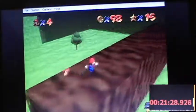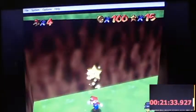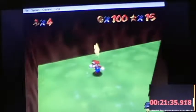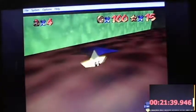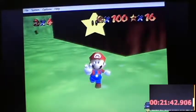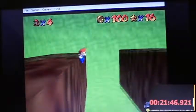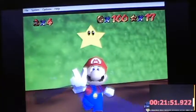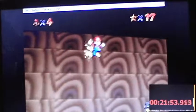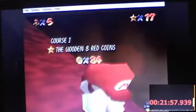There are also six Goombas for extra coins if you need them. Five stars to get: two red coins, 100 coins, and the lighthouse.